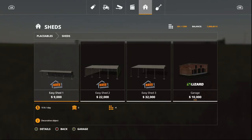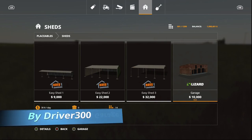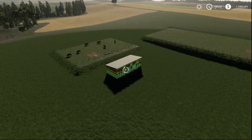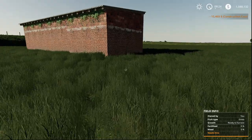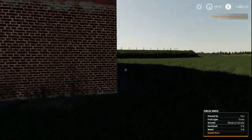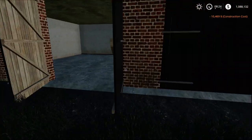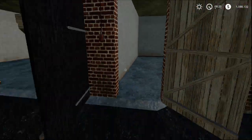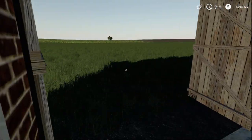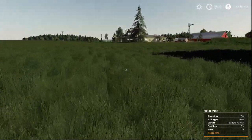The last new placeable is the Buildings with Garage, found under sheds. It is $10,000 and 14 slots. Placing it down — the doors open up really fast. Pretty nice addition.